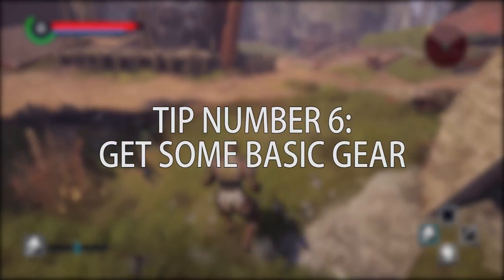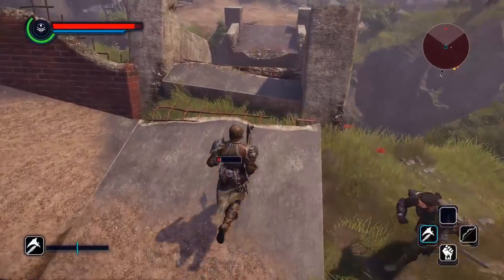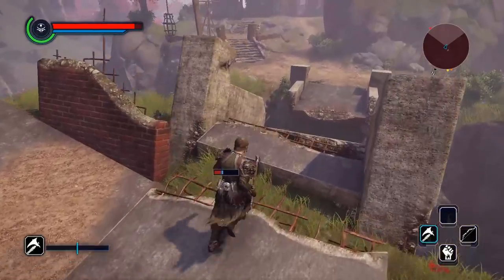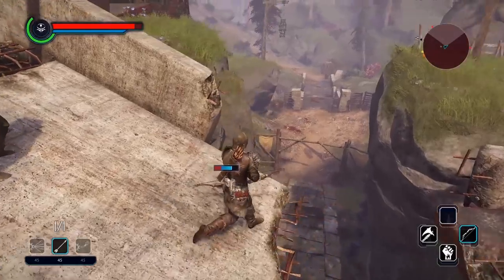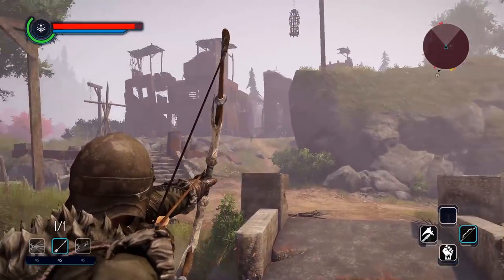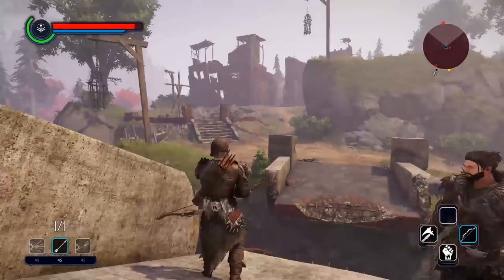Number 6: Get some basic gear as soon as possible. Whether you decide to go with the Berserkers at the beginning or any other faction, you'll be able to buy some simple armors and weapons. It's not a lot of protection, but it will allow you to take some extra hits before you die. You might lack the currency, but you should pick up everything that's not nailed down and sell it for profit. Also don't forget the previous tip for money.